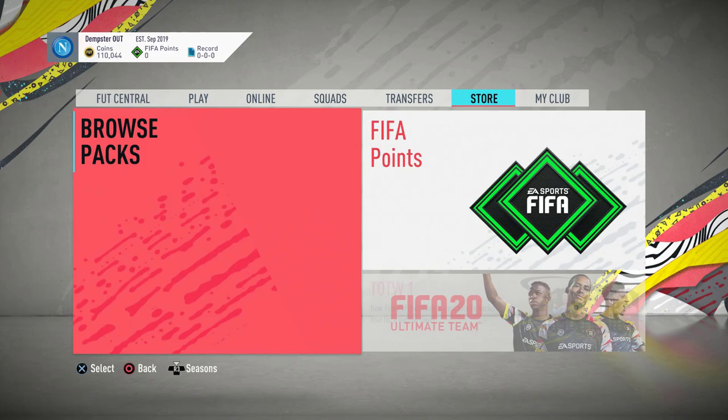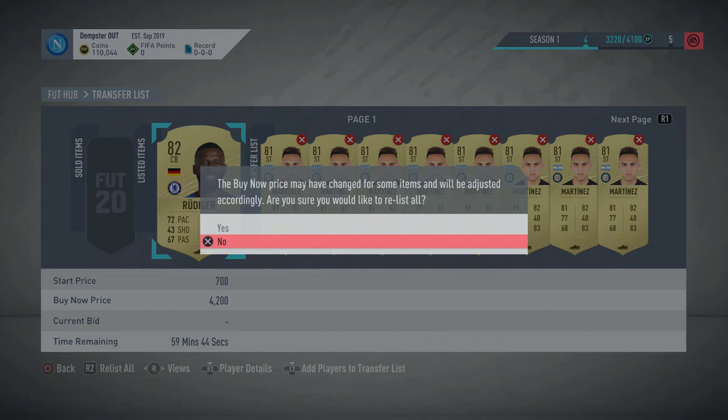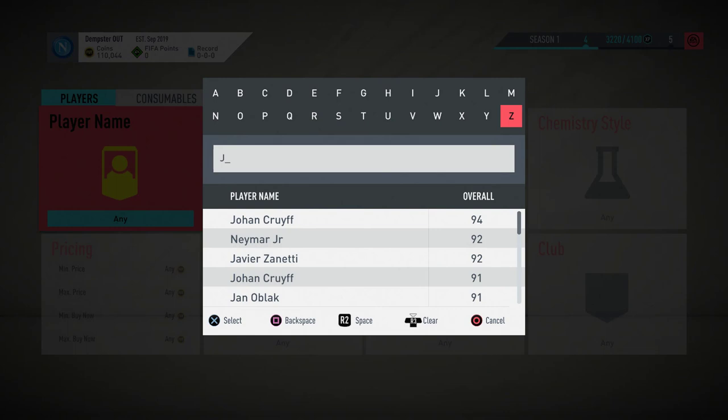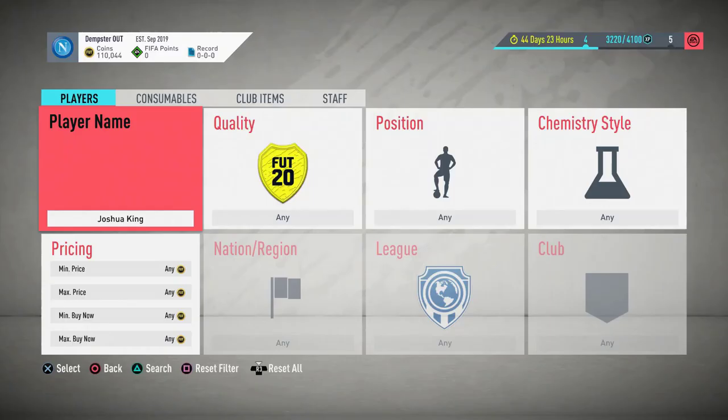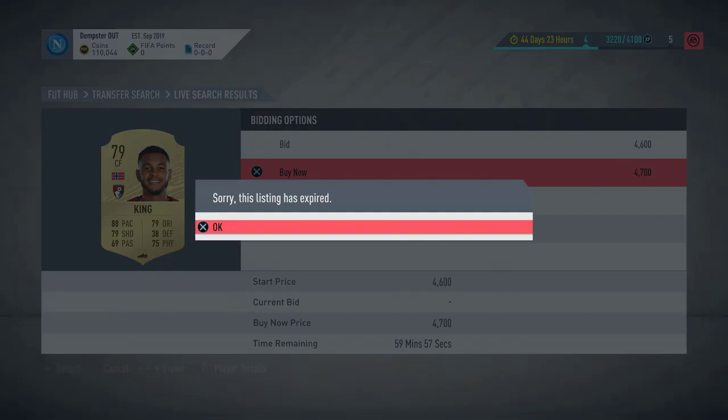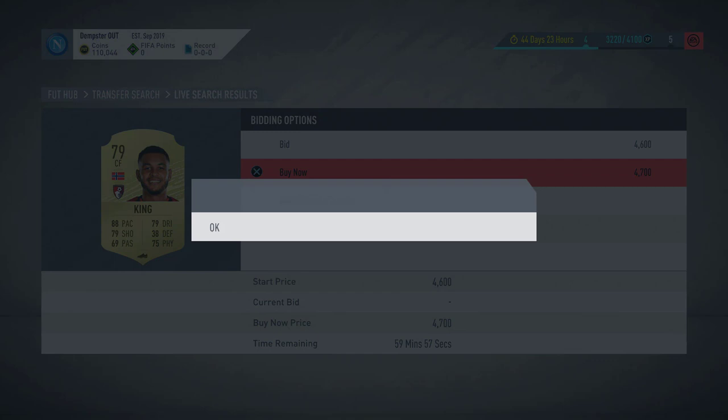You'd be looking for players like maybe Joshua King. Let's look at how much he's going for now. I'm going off pre-release prices so I don't know if packs have been opened and everything's gone down. Popular strikers you see are like 4k — he's only 79 rated. You go to 4.1, 4.4 and check where he's selling for. You see 4.7 is a good buy. That's what I mean — look how easy it is, because everyone's going to be opening packs right now and packs are getting absolutely battered. I'm on 110k now.